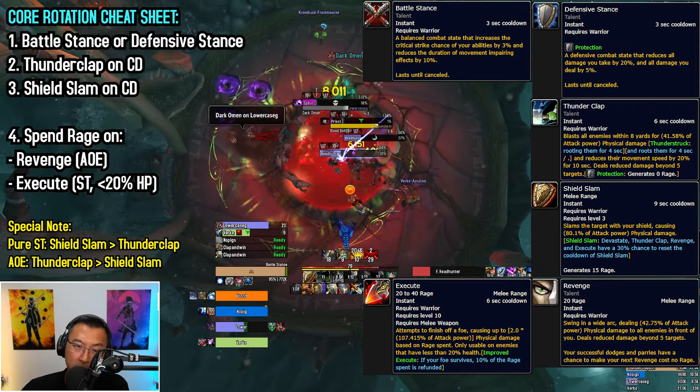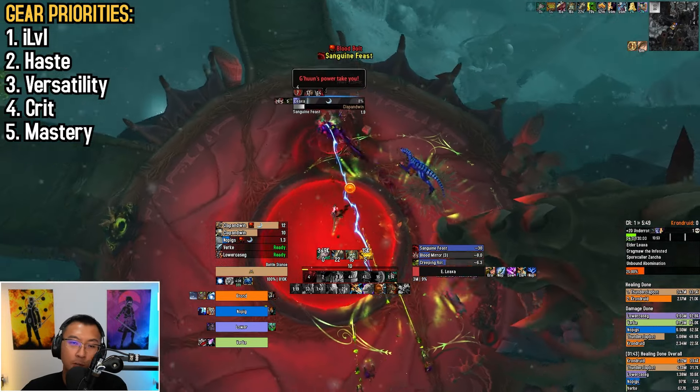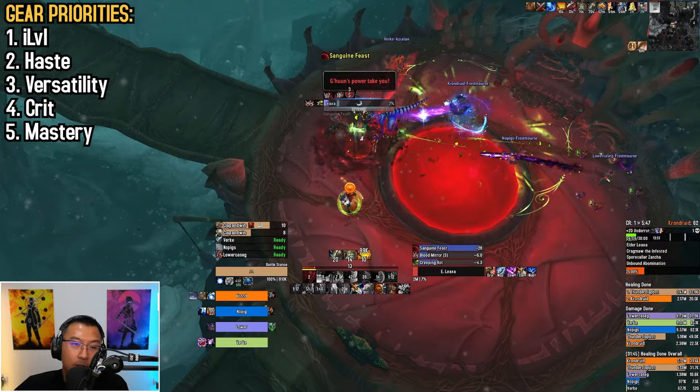For gear, prioritize item level first — it gives more stamina for bigger health pools and more primary strength. For secondaries, prioritize Haste first; it gives a faster GCD to generate rage quicker, and more rage means more offense and defense. Next is Versatility, which lets you deal more damage and take 1% less damage for every 2% verse, working against all damage types including magic and bleeds. Crit is next, granting a DPS boost and better parry chance, but does nothing against DoTs, bleeds, or magic damage you can't parry. Mastery is least important — it improves your block chance but does nothing to mitigate non-physical damage.